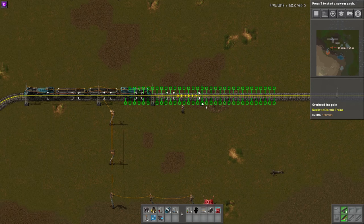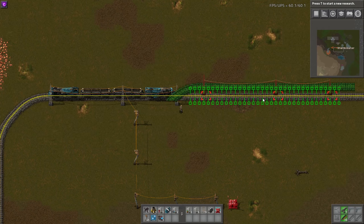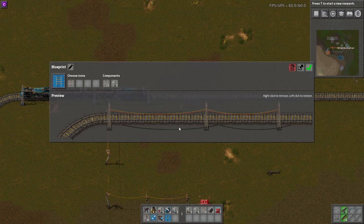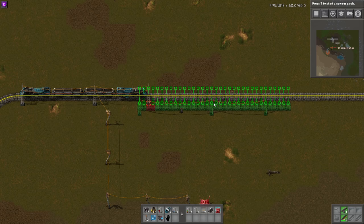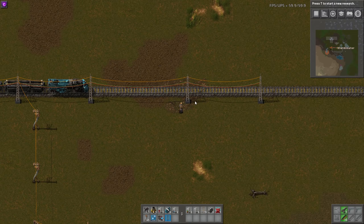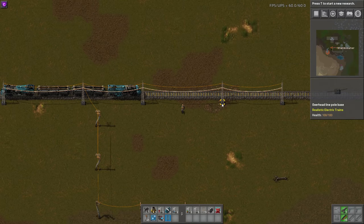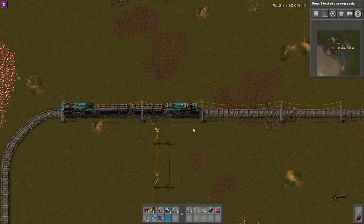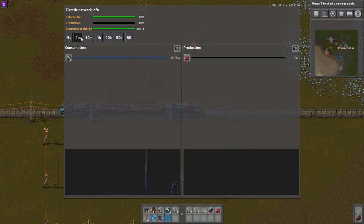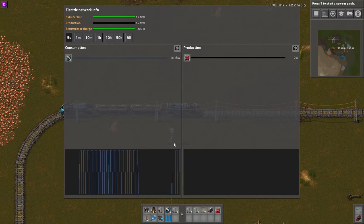This would obviously be a pain to do by hand, so I would recommend blueprinting it. The circuit wires won't carry over, but the other wires will if you blueprint it correctly. You can see the normal wires do carry over — and actually the circuit wires do too because I had that option enabled. So just get the spacing you want and use blueprints. Now if we drive the train and check the power, you can see it's drawing power. With multiple trains this would obviously draw even more.